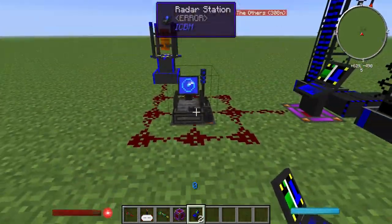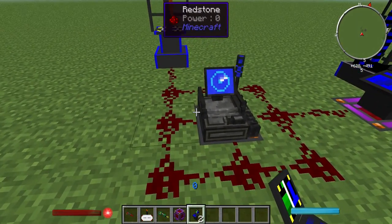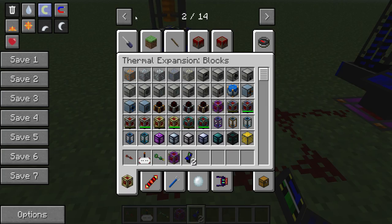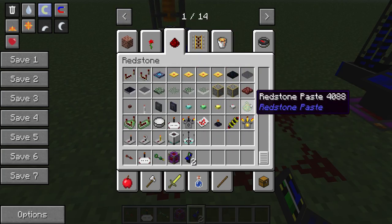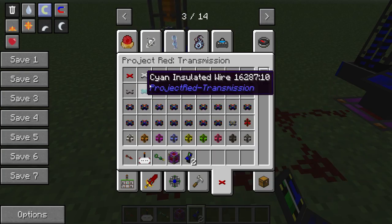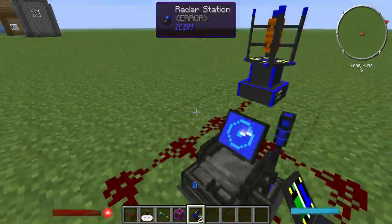People have been commenting saying my radar station doesn't work, it doesn't give out a redstone signal and my base got blown up. What you need to do is surround the radar with redstone. It can be a little bit funny with other mod redstone — so anything like redstone paste or Project Red Transmission. For simplicity, please just place it on old fashioned redstone. From that point on, in other parts of the circuit you can use the new types, and that's absolutely fine.